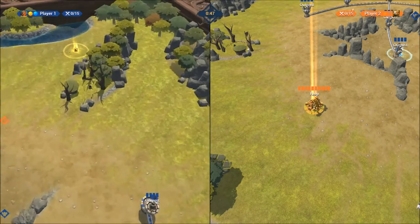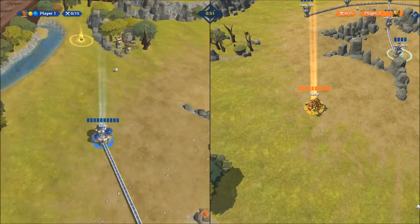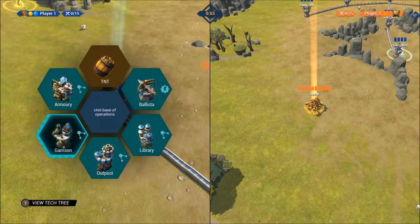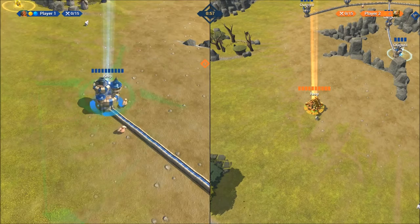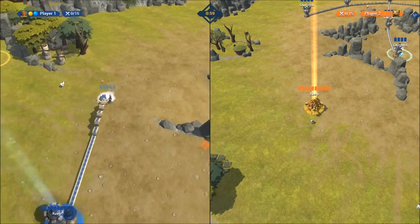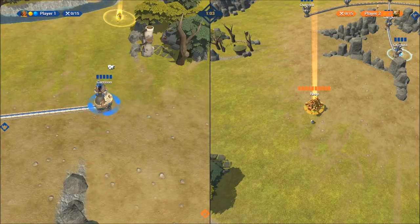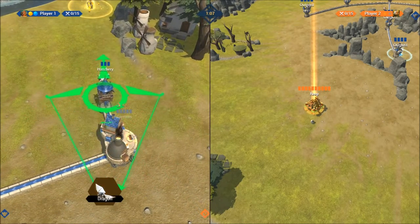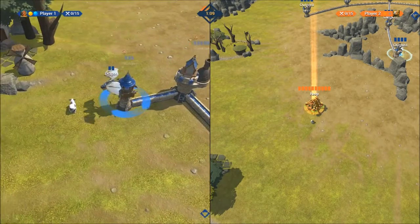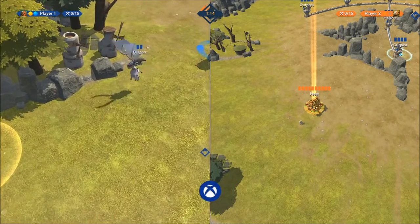First, let's start with the dragon achievement. You need to find a cow nearby. To make the dragon, you build the garrison, send it out, then build the hatchery — this one needs both gold and blue, so make sure you have both. Once the dragon is built, send it right towards the cow. The closer the better, and he'll go and scoop it up. There's your achievement.